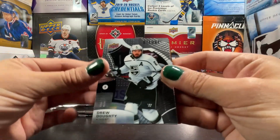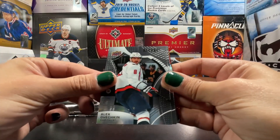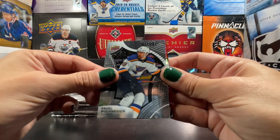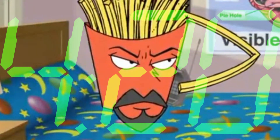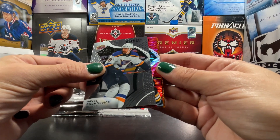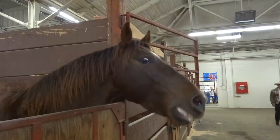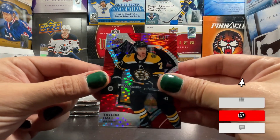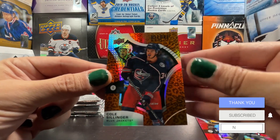Starting it off with Kaprizov base, Alex Ovechkin, Cam Atkinson, Pavel Buchnevich. You know what time it is — it's 4:20 somewhere. Got a red rainbow non-auto of Taylor Hall — red rainbow — and in the leopard a Cole Sillinger, that's a nice one, good rookie.